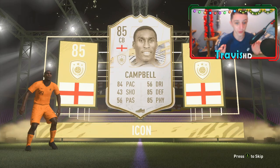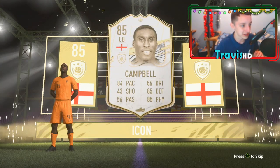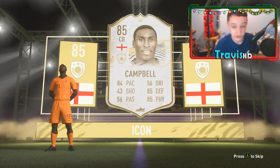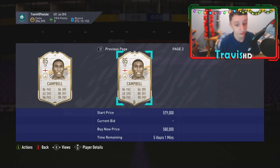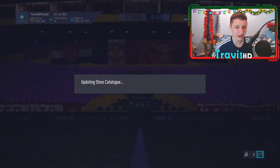Campbell is fantastic, definitely not the worst — we'll take a Campbell any day. Obviously I would have preferred Ferdinand for that village-and-Ferdinand link, but Campbell's got our focus here. A Campbell definitely isn't the worst — 500k, mate, that isn't the worst. He's going straight to my team — 84 pace, looks fantastic.